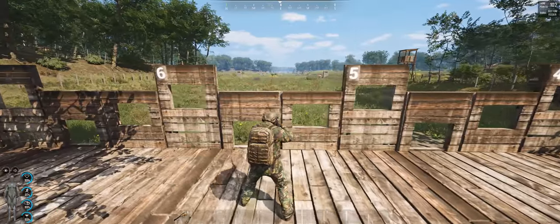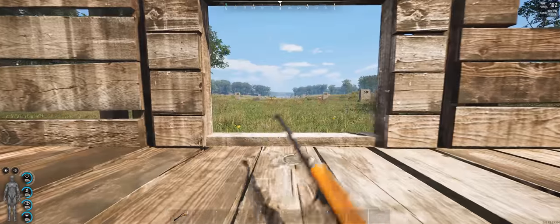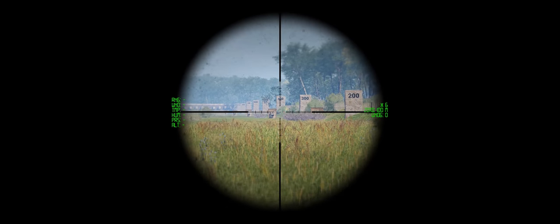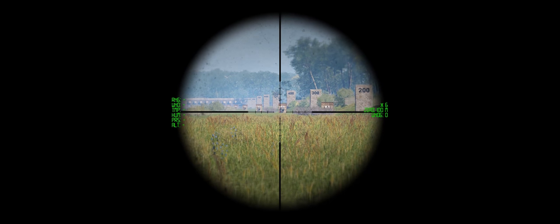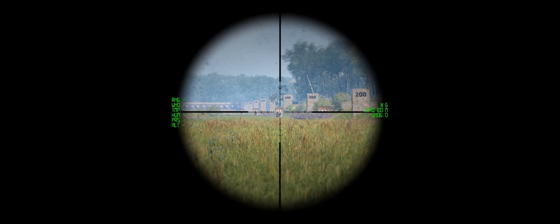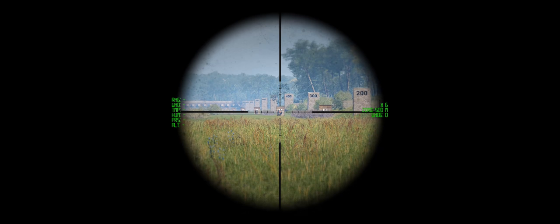Now for the sniping tips and tricks implemented by the devs. I'm going to lay down here in first person. For 100 meters it's already zeroed in. But once you start to get further, you can zero to the distance you want. All you have to do is hold Shift and scroll the mouse wheel up and down. This will zero your gun to the distance you want to shoot at.